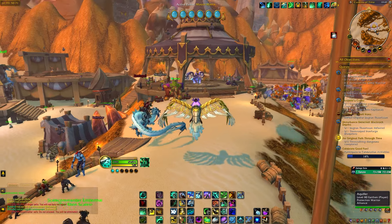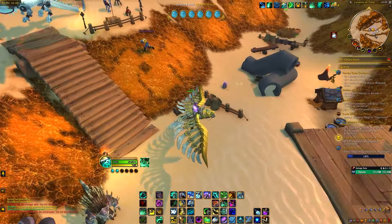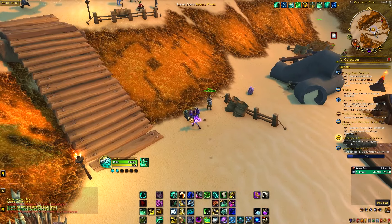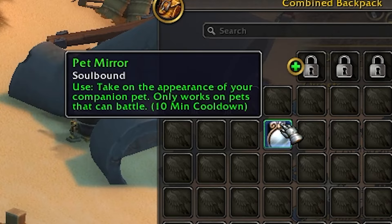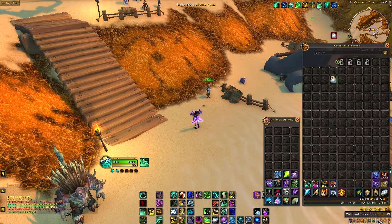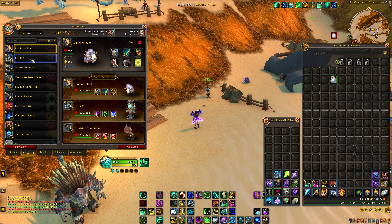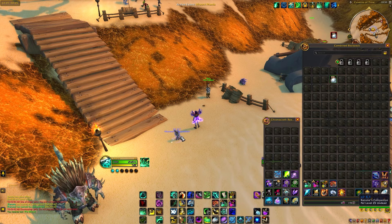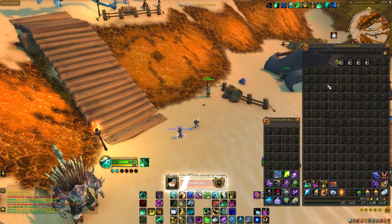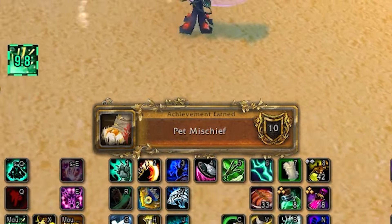On the opposite side of the tent where you dropped off from the balloon, go down the stairs and find a pet lady with a pet green and also a chest next to her. Inside this chest you will find the Pet Mirror. To use it you'll need to summon a companion pet from your warband collections pet journal. Then click the pet and use the Pet Mirror.